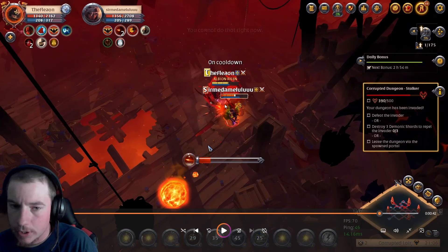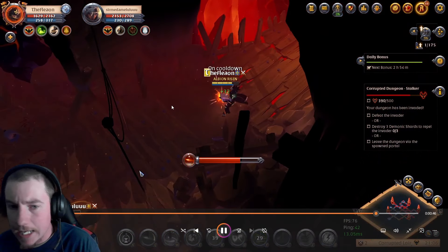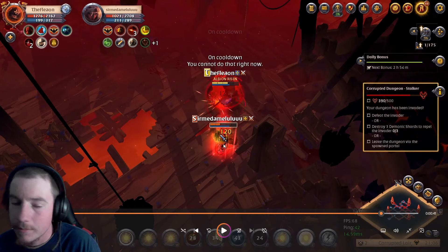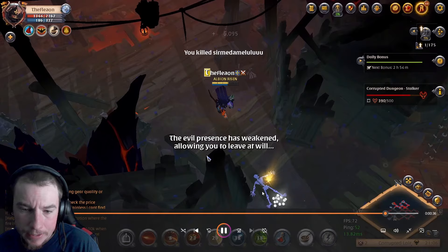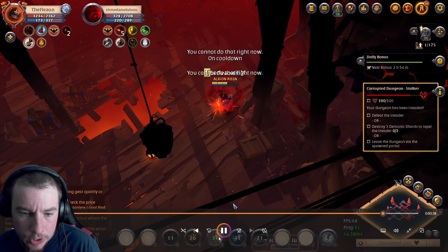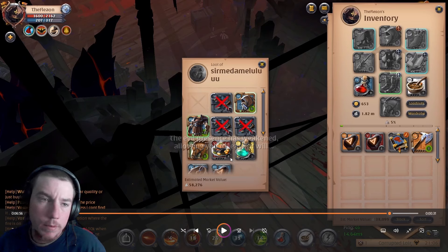We catch him with the Q. He had the reflect popped so it hurt me a little bit, but it also hurt him. Then we use the E — watch his health bar — it does massive damage, slapping him for around 400. We continue to hit him and he's just unable to do anything. He realizes he's dead and tries to run, but the Q's super long range lets us finish him. That Q — or the Q plus W exploding — probably would have killed him anyway. Battle axes are popular because they're cheap and new-player-friendly, so you'll see them a ton in stalker-level corrupted dungeons.